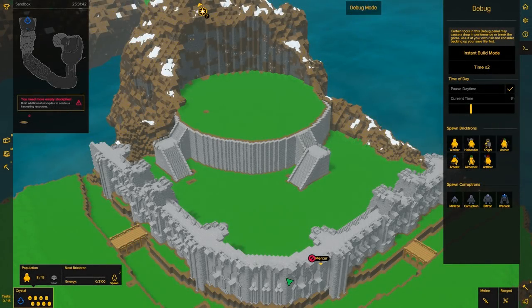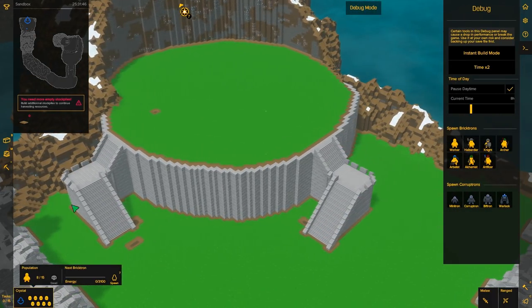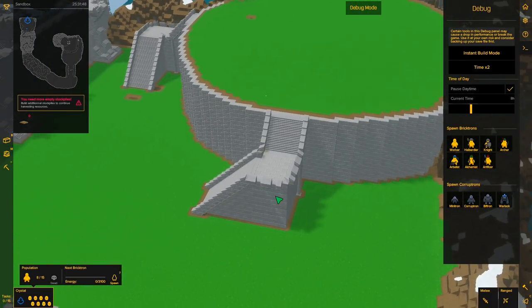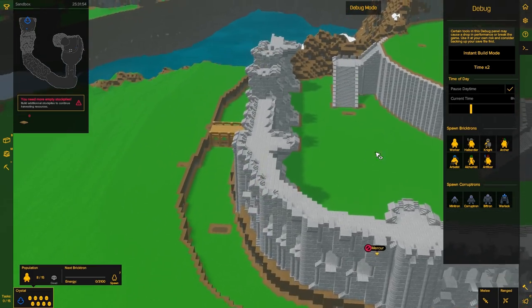Hey everybody, welcome back to Castle Story. So off camera I didn't do too much. I just finished the stairs over here and here — well, not finished, but I did a little more work on them. There's still more things I can do because they look kind of boxy, so I'll probably add more stuff there. And I didn't bother working on the rest of this wall.